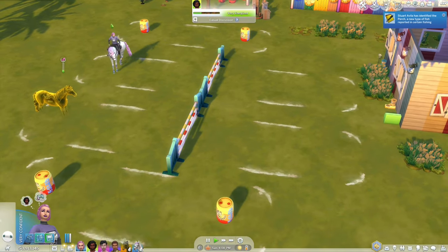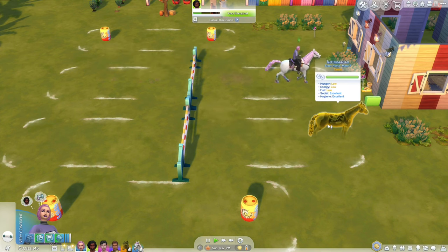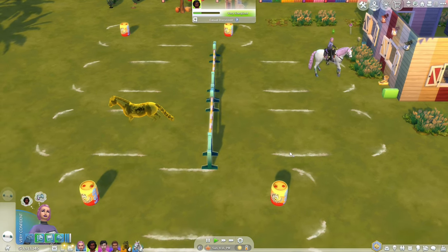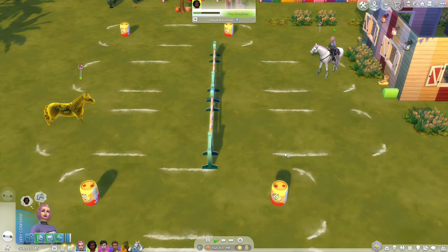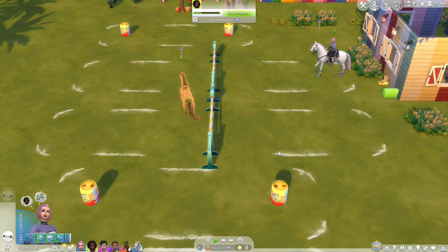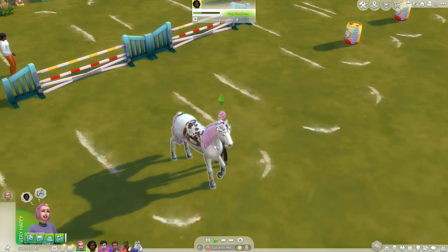You can have a horse train by itself, but unfortunately a lot of times they will knock over the jump, knock down the barrels, or just get tired and stop doing it. They seem to do it for a lot longer if your Sim is helping them.